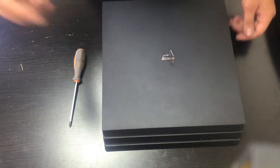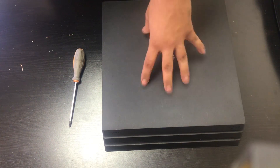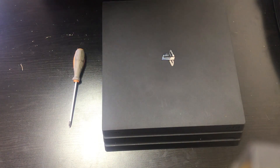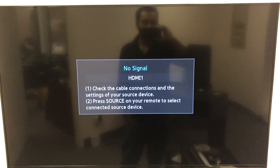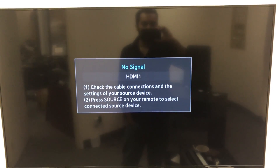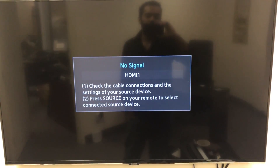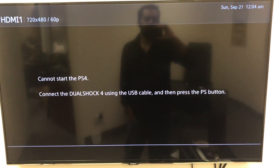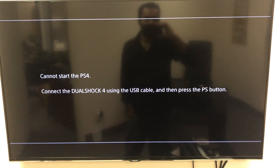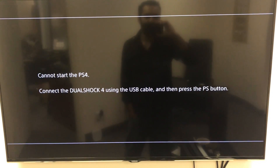Now we've installed the hard drive. Now we have to install the software on the hard drive to make this work. Once we've installed the hard drive, we're going to plug the console in, plug it into our TV, turn it on, and then it's going to take us to a screen where it's going to ask us to install the system software update. It's going to say it can't start and it requires a system software update. I'm going to add the instructions in the video description and put a link to Sony's website where you can download the update and put it on a USB stick.